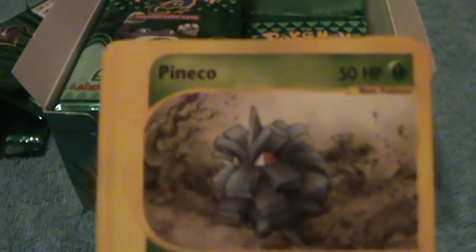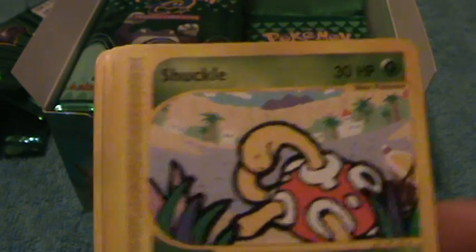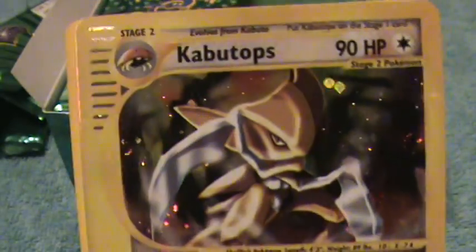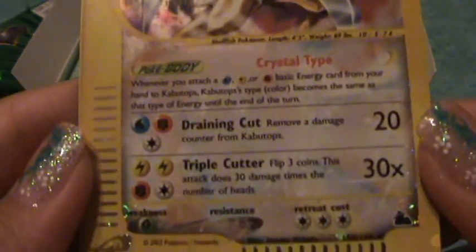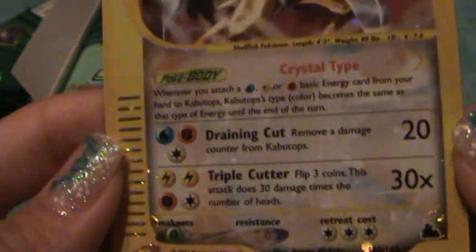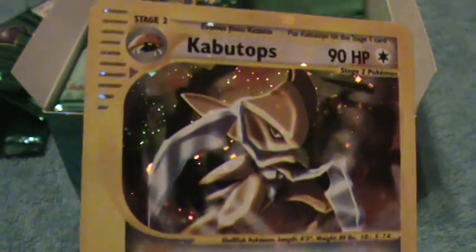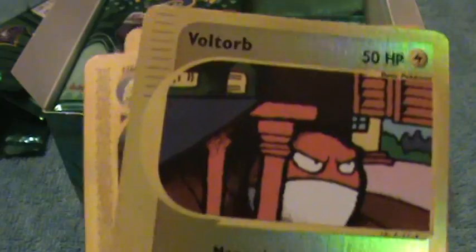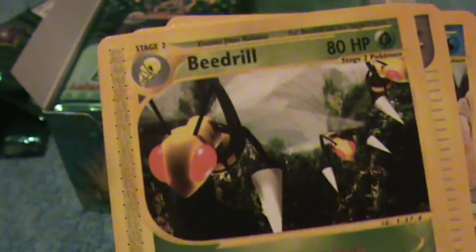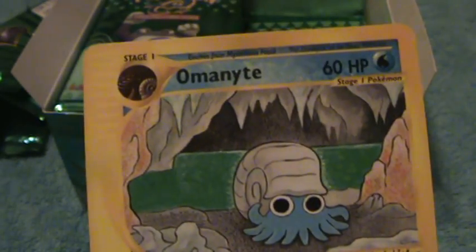Okay, here is Pineco, Venonat, Shuckle, Diglett, Kabutops. Nice. Look at all the detail they put into these cards, amazing. Voltorb, Beedrill, Trainer, and Omanyte.